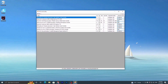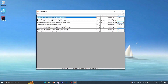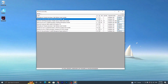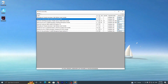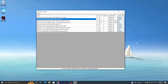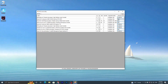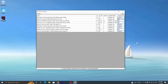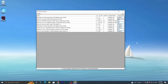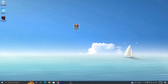You will get the interface of MSI Mode Utility. Find your GPU model — whether you have Intel, AMD, or NVIDIA. I have an NVIDIA GeForce. Go to your GPU's line, find the MSI section, and check the box. Set the interrupt priority to High for the highest GPU performance. Then click the Apply button and close the application.